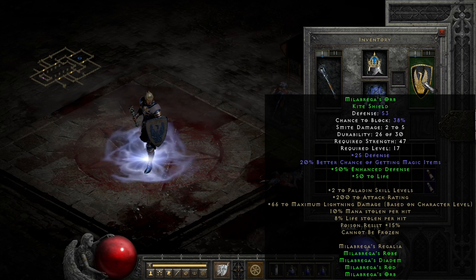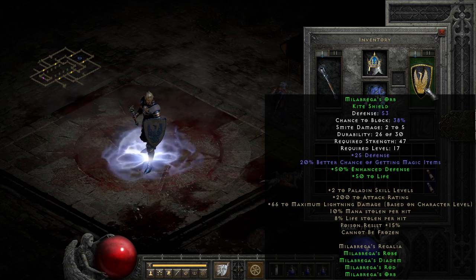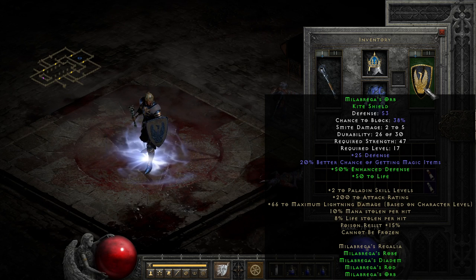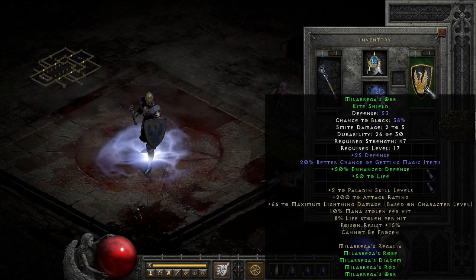With a plus paladin skill kind of setup, it's pretty obviously a paladin set, though the rest of its mods are generally useful for anyone, with plus attack rating, dual leech, and poison resist, along with 2.4 adding lightning damage at two parts and cannot be frozen at three parts.